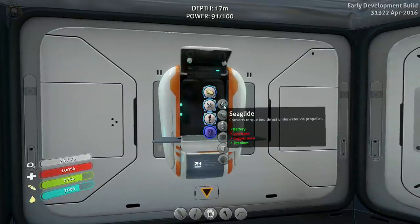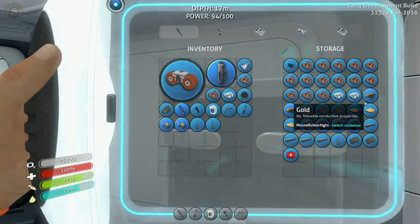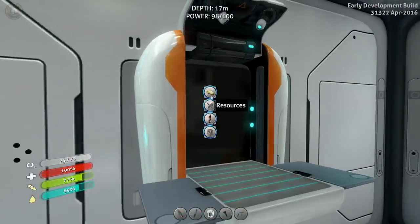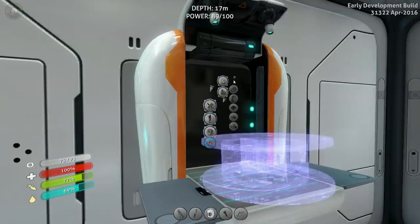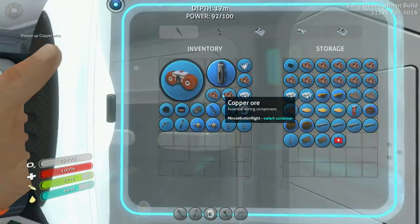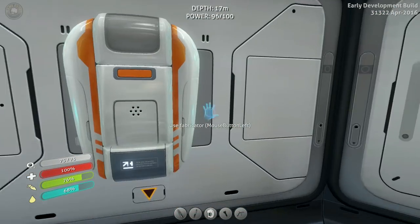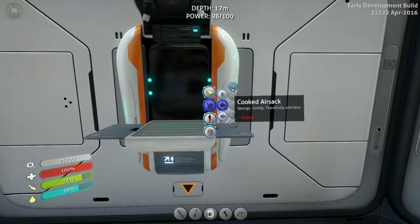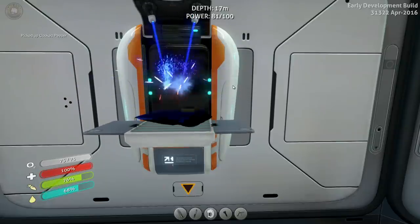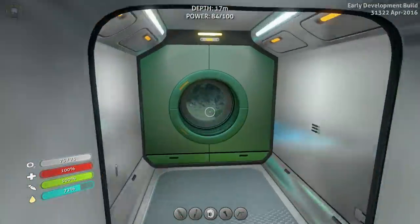We also need the sea glide, which has been really cool to have. I've been wanting to get that. We need copper wire — we have tons of copper — and lubricant. Copper wire needs two copper. Just need some lubricant now. We'll drop the rest in storage in case we can get some really nice stuff. Before I forget — before they turn bad — let's cook our peepers. That sounds horribly weird to say. Let's cook our peepers. Doesn't sound right, does it?